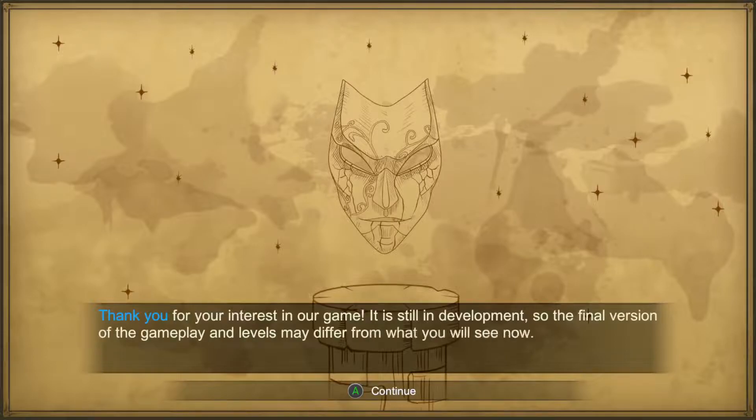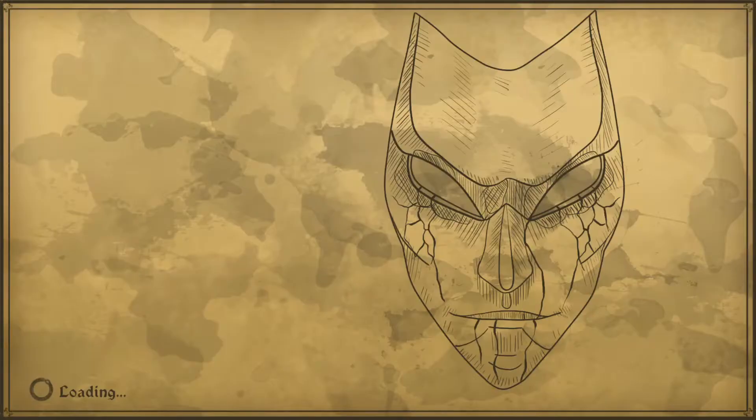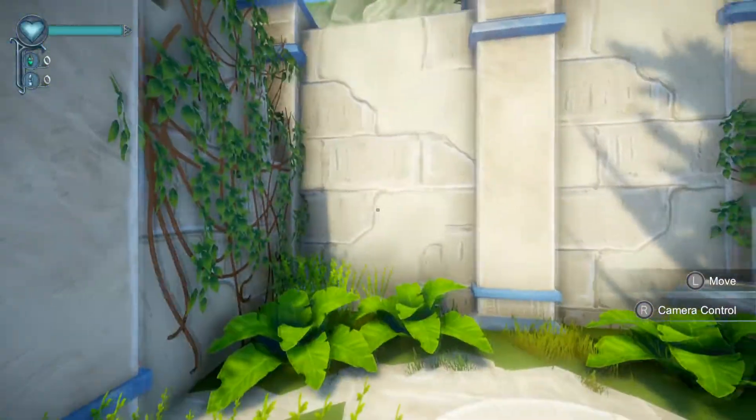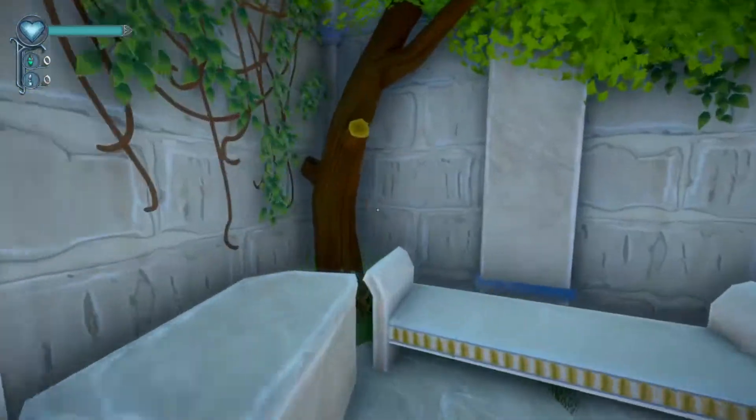Thank you for your interest in our game. It's still in development, so the final version of the gameplay and levels may differ from what you will see now. Your goal in this demo is to find and activate the navigation crystal. Good luck. Short, simple, and to the point. I like it. So we have to find something called a navigation crystal, as it were.